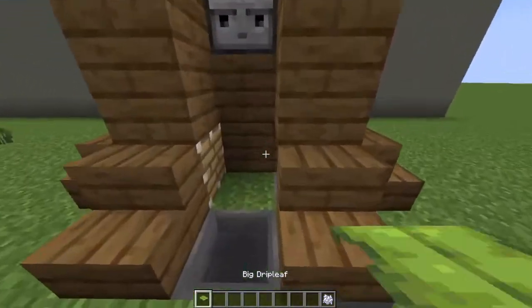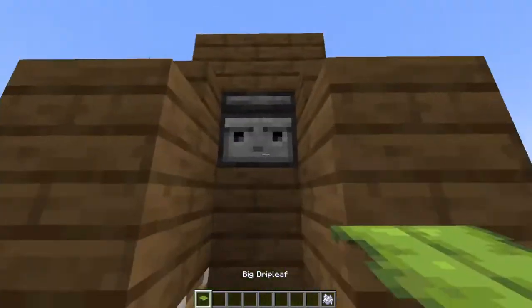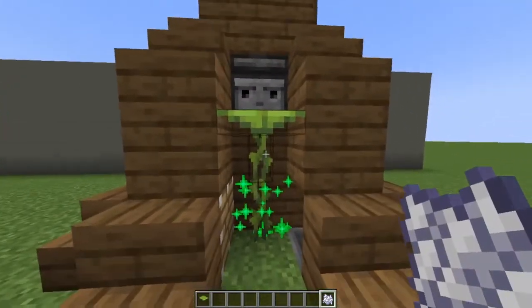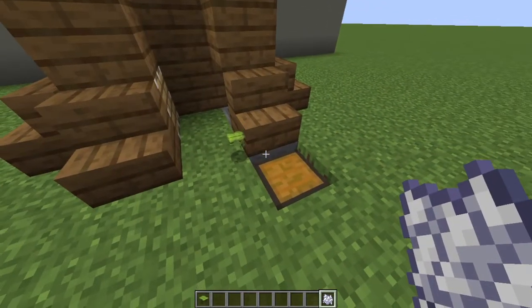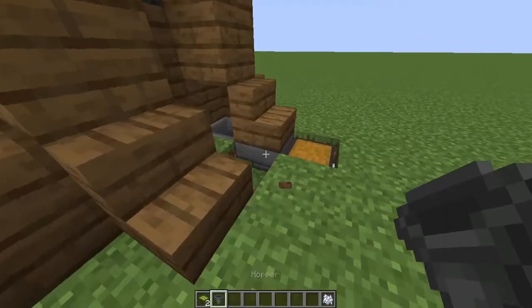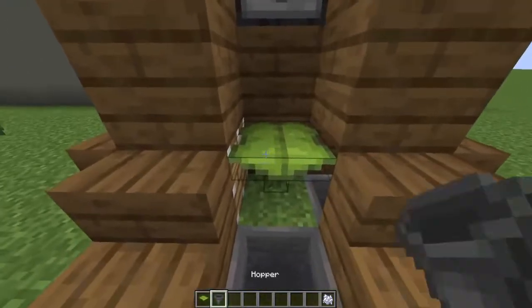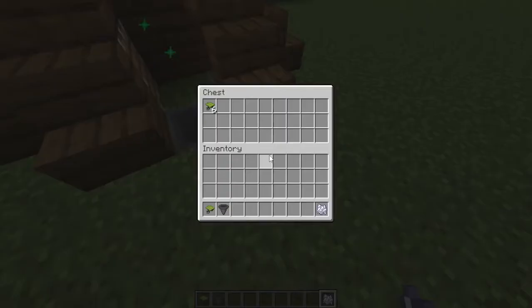My fifth way is a farm. So you place your drip leaves and right-click. You collect all your drip leaves, but you will have to place it every time, though. So that's unfortunate.